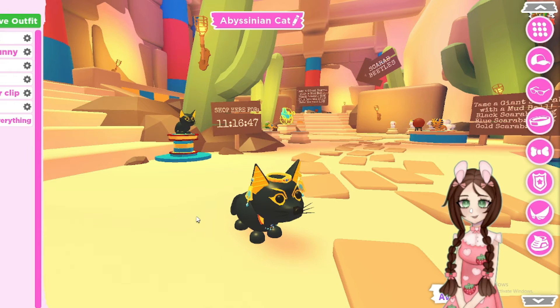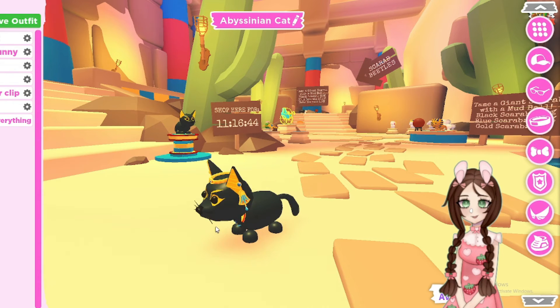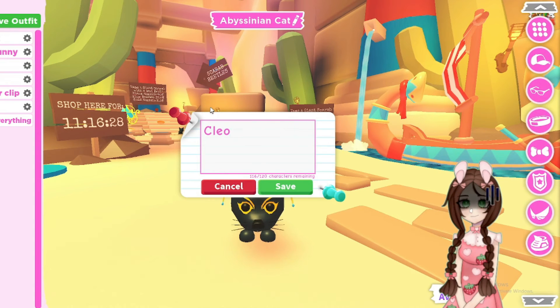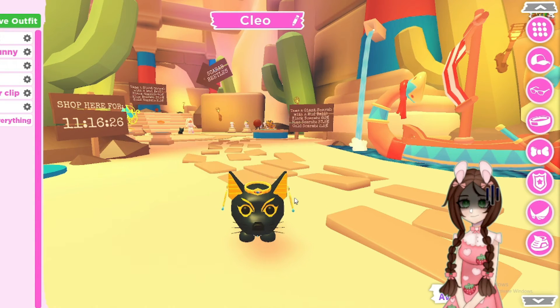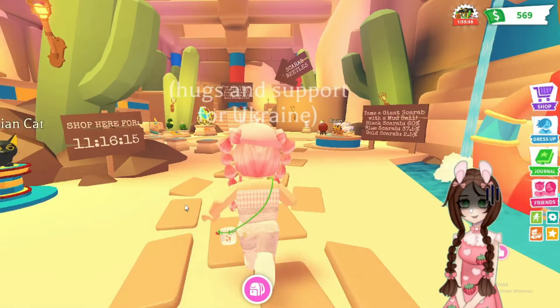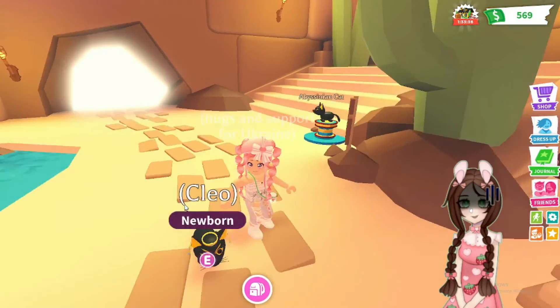I don't know how you say Abyssinian either — some of these words are hard to pronounce. We're gonna name the Abyssinian cat Cleo, because that's my dog's name and it's kind of a name that would fit this animal — short for Cleopatra. So that is a little bit of a tour of the desert shop in Adopt Me.